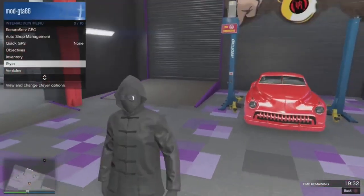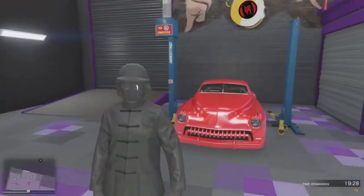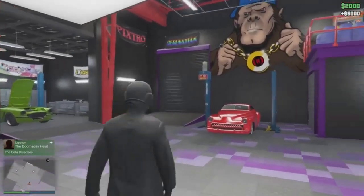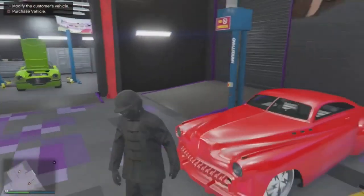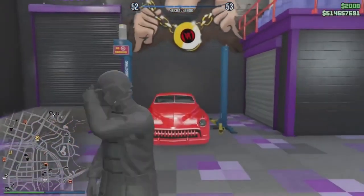To prove this glitch works and you can actually buy the car at the end, I'll skip ahead to when the timer is done. Once the timer ends, press square and you'll get the prompt to buy the vehicle. Go ahead and buy the vehicle and put it wherever you want. That's basically it, guys — hope you enjoyed!